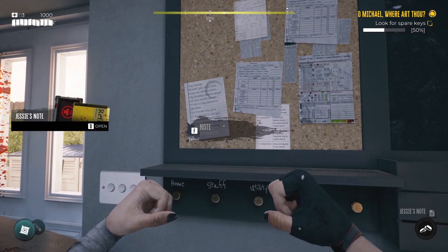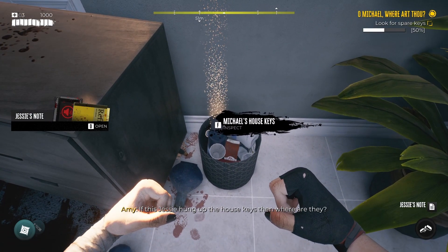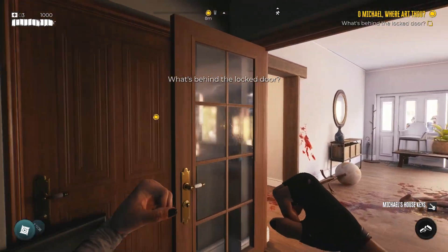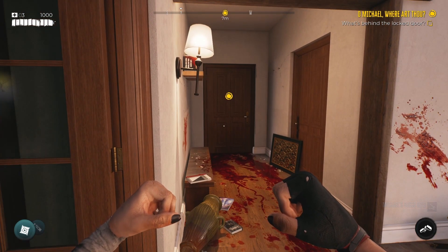...go back to this corner — there's a note. You'll inspect the note, and after you inspect it, you look in the trash, and there's Michael's house keys. That's how you get the spare keys. Once you get those, you'll be able to go through that door and progress the main story further.